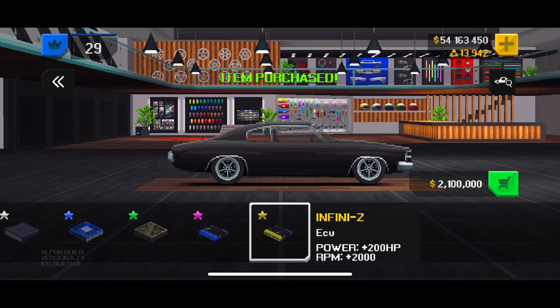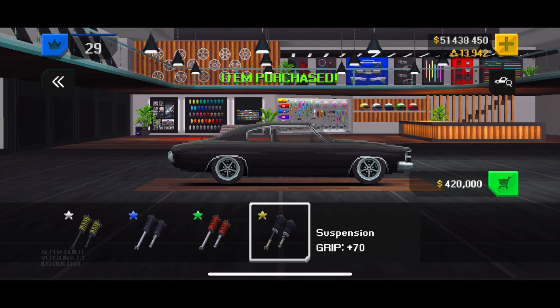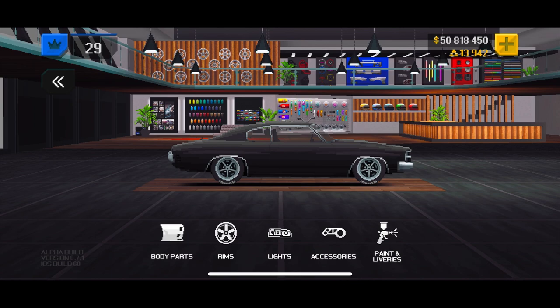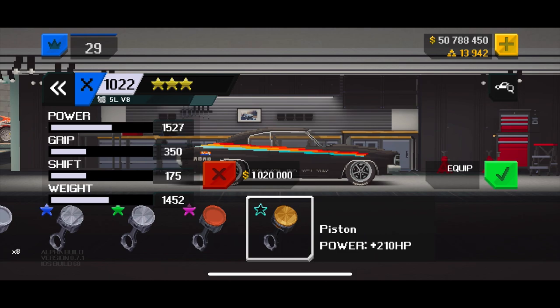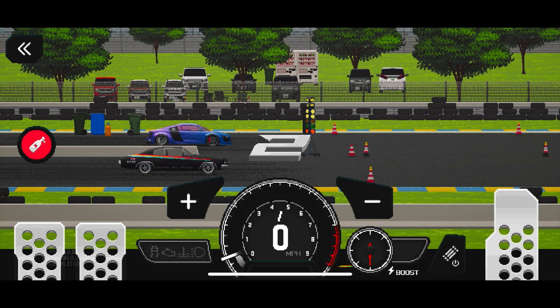3.5 million dollars - let's keep track of the money spent on this thing. Bang ECU Infini Z 2.1 - giving us a total so far of 5.8 million dollars. AirX here - 150,000. Suspension - nitrous tank, XL 300 shots, 250. So 6.7 million dollars spent on this car today - yeah, it's a lot. Grand total of 1600 horsepower on this - this is gonna be fun.